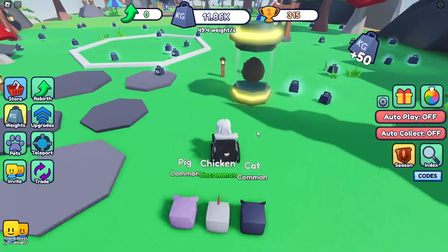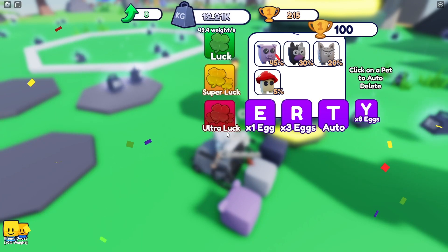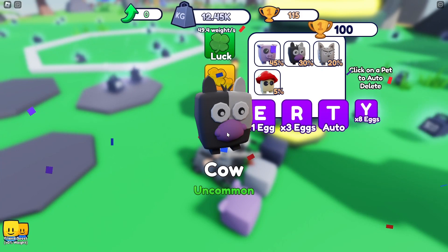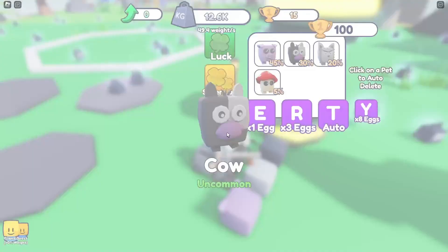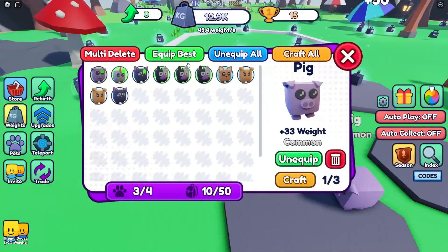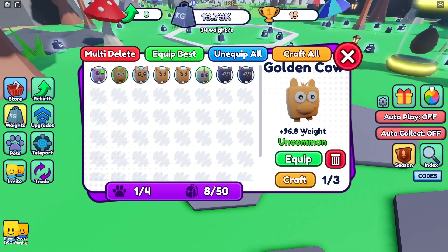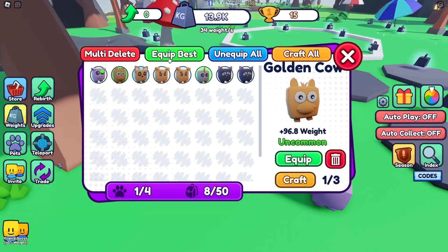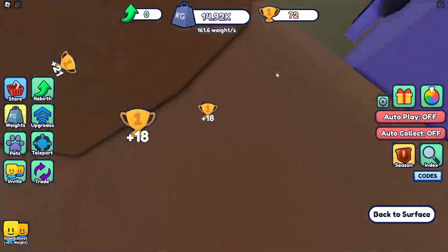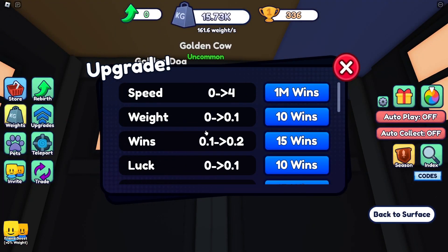I can buy some more eggs. Let's see — can we get the mushroom? We've got a cow, another cow, another one. I've got some to put in. Wow, I can craft them — nice! Upgrades — going about these wins.